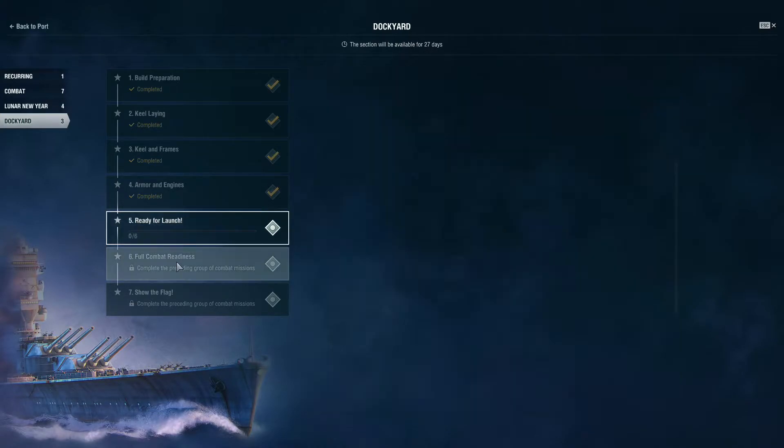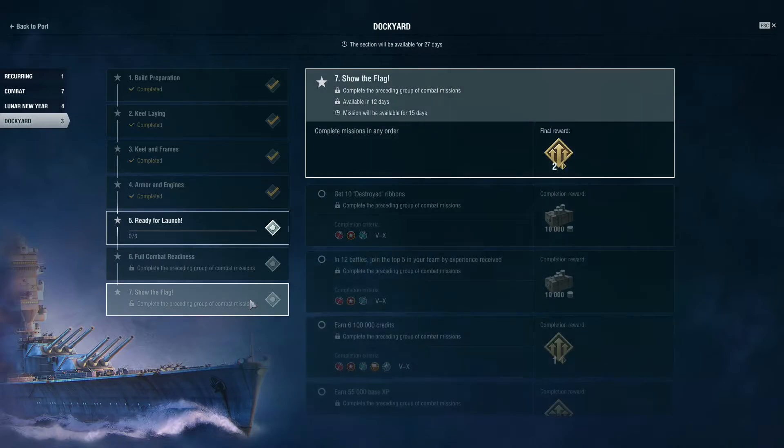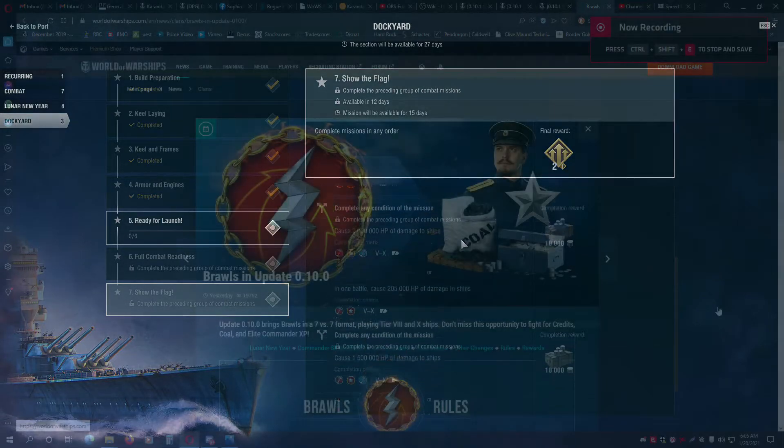As the Dockyard and Lunar missions unlock each week through this update, take a good look and work out which, if any, of the missions have the same requirements, so that you can work on both at the same time to help you get through these more quickly.